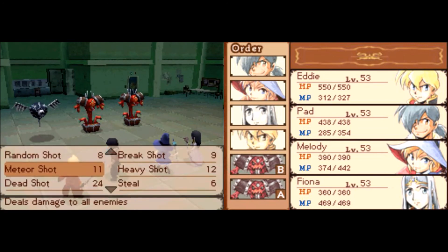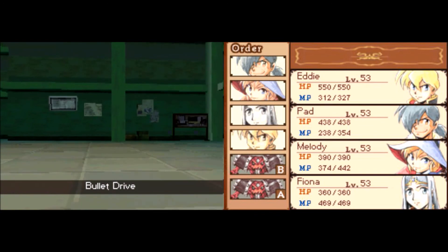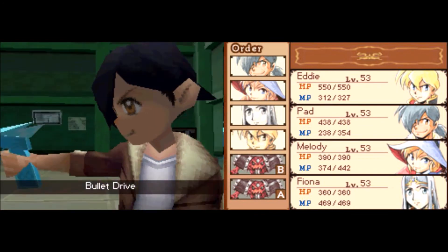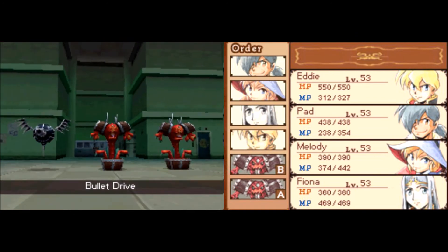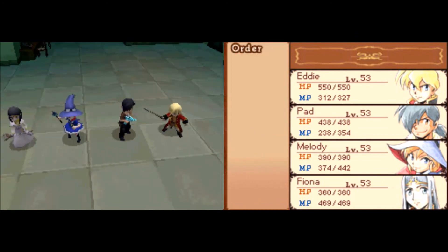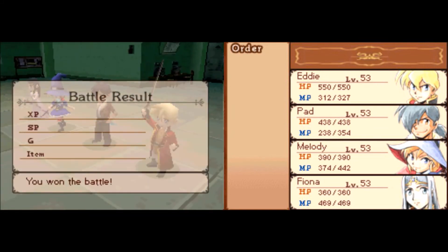Awesome, so we got the dummy chests right here. We'll just use bullet drive on them — they have 480 HP. Hopefully I can just kill them with one bullet drive since I've been putting so many points into it. Because Pad always goes first, it's basically just a screen clear. It's so nice to be able to use that, clear off randoms, use an item, restore MP, and just keep on trucking along.